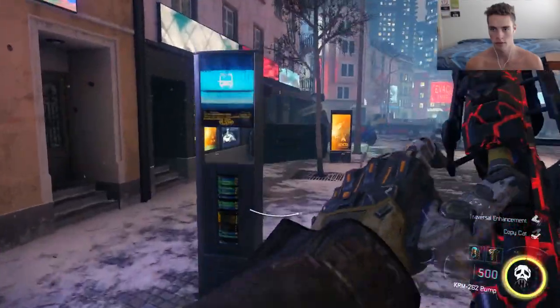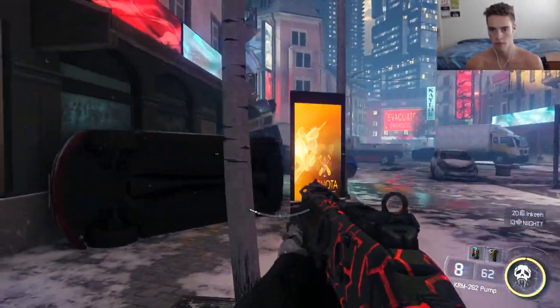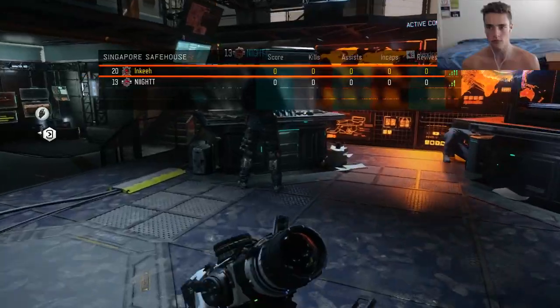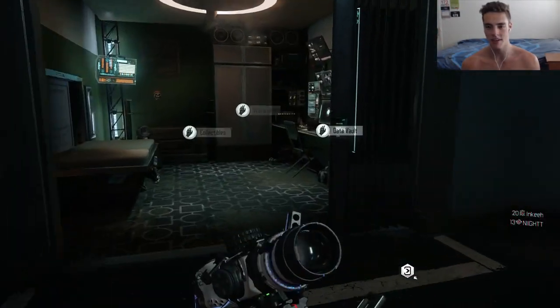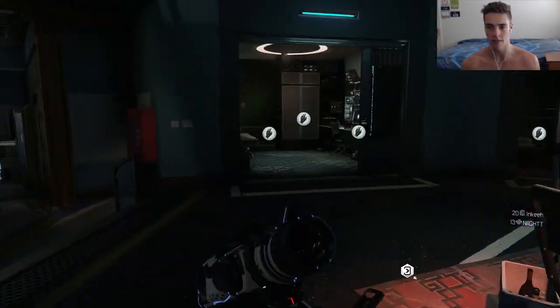Wait, were you boost jumping? It looked like you boost jumped. Yeah, I did. Do you not have boost jump? No. You go to TacRig, buy Transversal Enhancement, and then you've got to push Triangle and upgrade it, and then you can double jump. I need 1600 XP to level up to get another fabrication. You're actually so annoying. Well, there is a glitch where you can get unlimited fabrication kits, so we'll get a shit ton of them anyway.